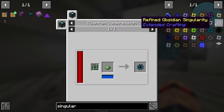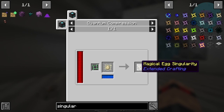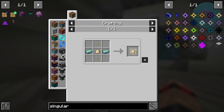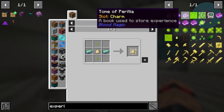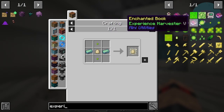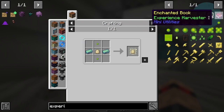The one that was pointed out to me was this magical egg singularity. It takes experience pools which only come from weapons enchanted with the experience harvester enchant - that's mending, experience harvester. It goes all the way up to five, so we'll have to figure out how to get this.